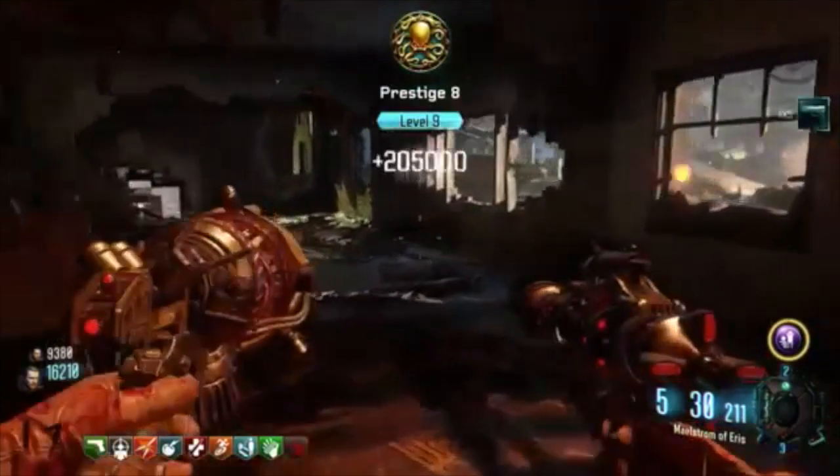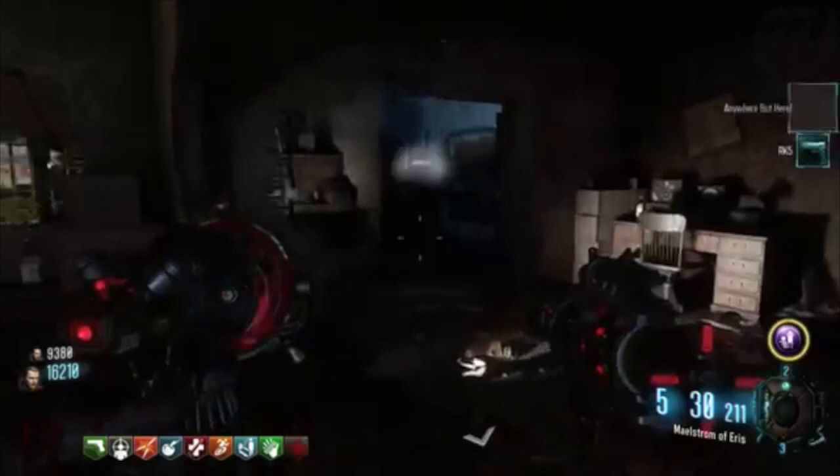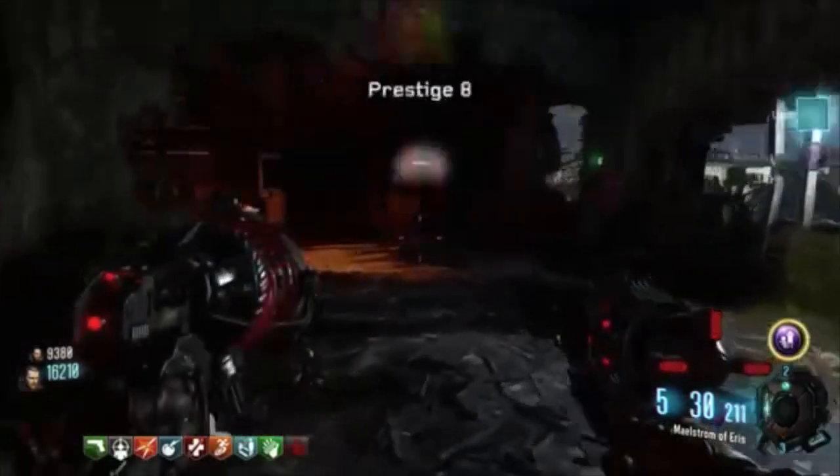He actually explains how to do it on his channel. But here's how you do it: you want to shoot the dragon egg right next to the sewers, and as soon as you shoot it you just want to keep spamming square over and over. Then all of a sudden your XP will just go up and up and up.